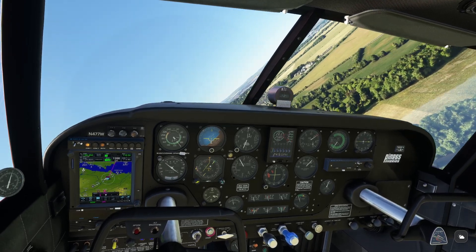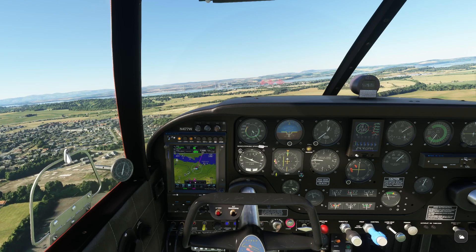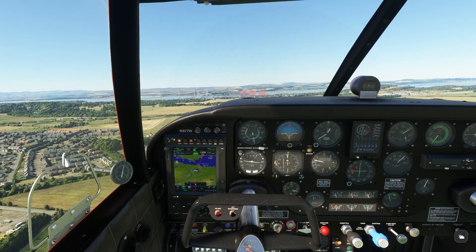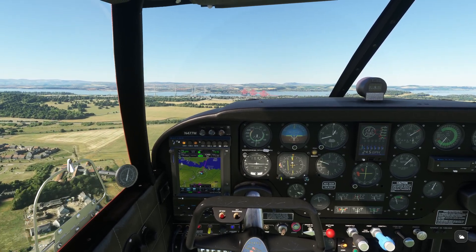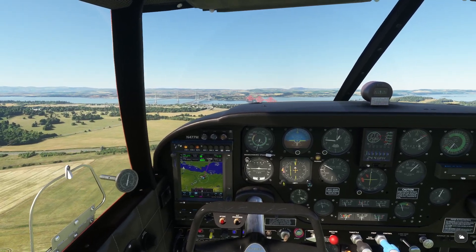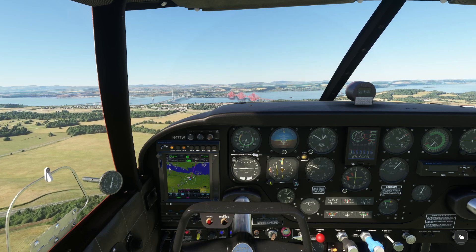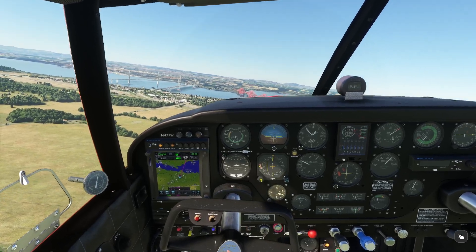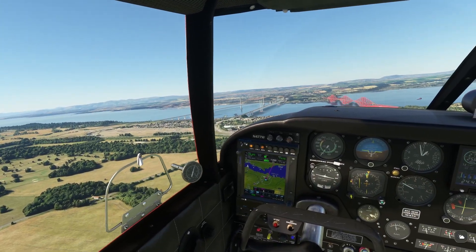I'm going to go see the Edinburgh Castle, but first let's take a quick peek at the Forth Bridge, which is that red bridge straight ahead. Built in 1890, so it's one of them Victorian jobbers. I take it the bridges on the left are a little newer. But anyway, this is a railroad bridge.